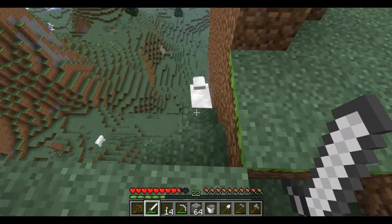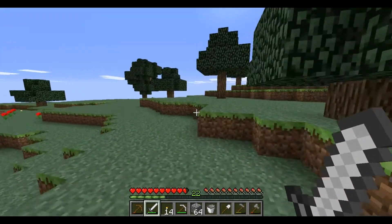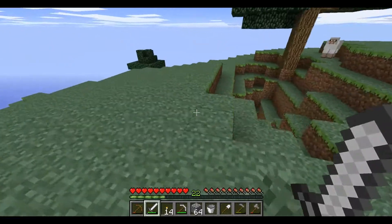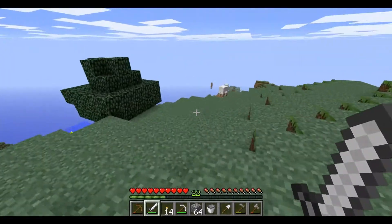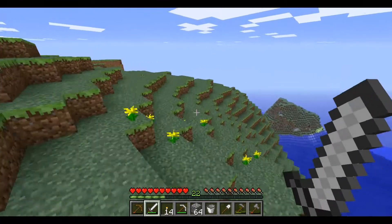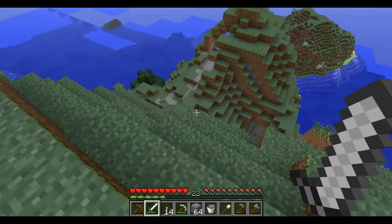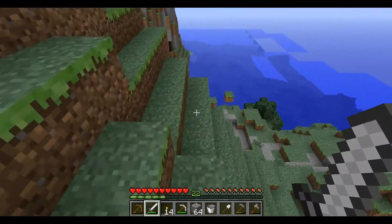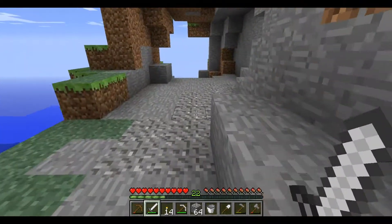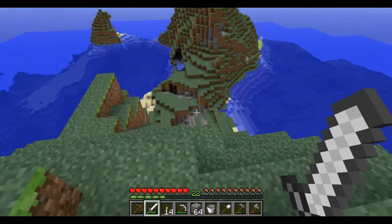I'm starting to think I probably should have jumped off back there — that would probably have been a much better way of getting off. Get past these hordes of sheep massing on my borders. Oh! What is that? That's reeds — let's go get them. I jumped like two blocks! I think it's trying to kill me. The whole world's after me. It's unfair — I didn't do anything to the world. I'm just using his materials and throwing them away like yesterday's newspaper. Is there anything wrong with that? I don't think so.